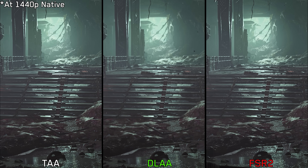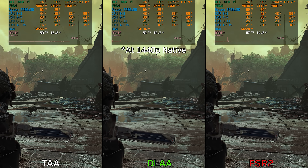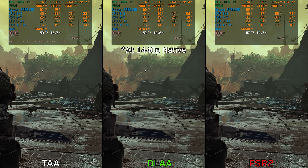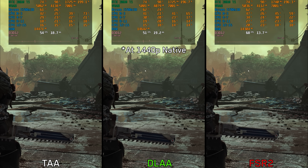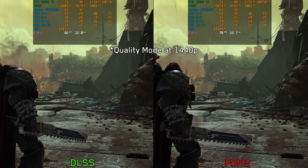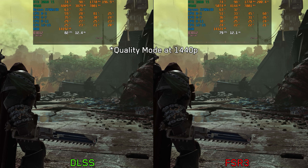At native 1440p, TAA exhibits a lot of shimmering compared to FSR 2 and DLAA. But in this game, TAA looks sharper, especially compared to DLAA, which looks soft and blurry. When it comes to performance at native 1440p, FSR 2 is a lot faster — around 43% better than TAA and 49% faster than DLAA. When using upscaling, both DLSS and FSR 2 perform identically, with the softness problem of DLSS becoming more pronounced thanks to the upscaling.